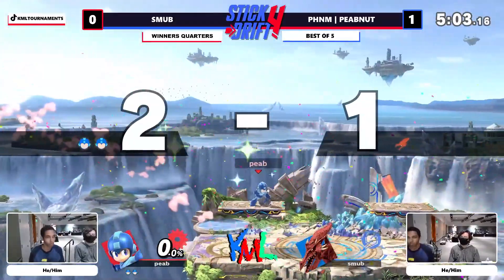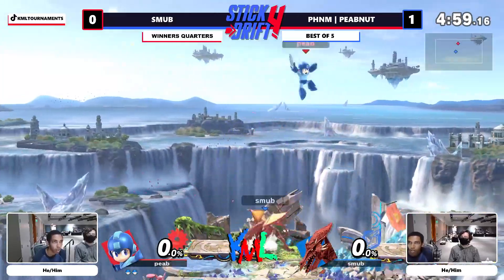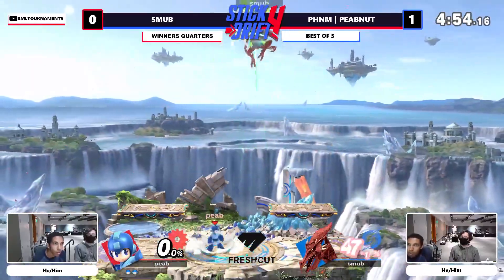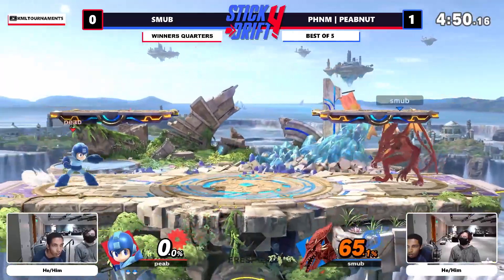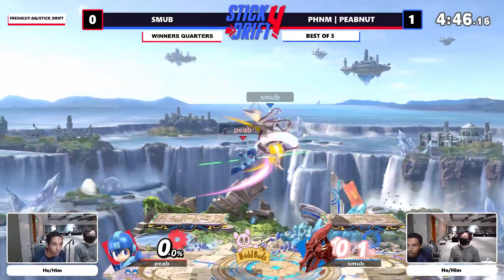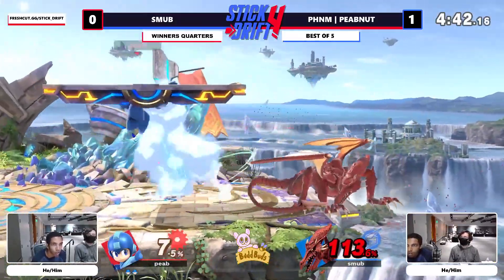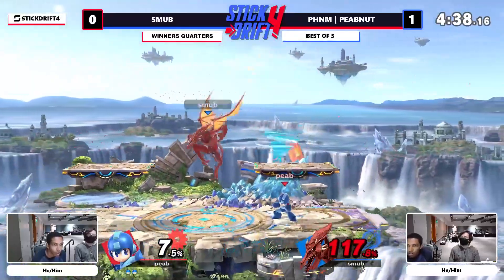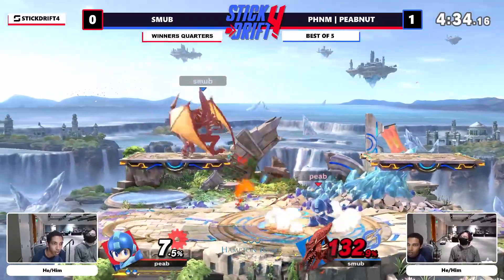Smub is getting one of these f-tilts but it wasn't even a two-frame — he's got to make sure he's consistently getting into situations where he can replicate that. That whole situation almost didn't even happen: Peep attacked while still in the command grab to break it because he hit the wall and a weird interaction ensued. Smub recovered, took the stock, and now he's getting juggles for his troubles — Ridley just struggling to get down.